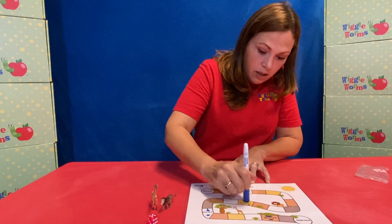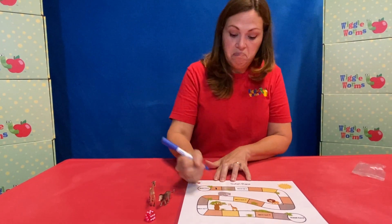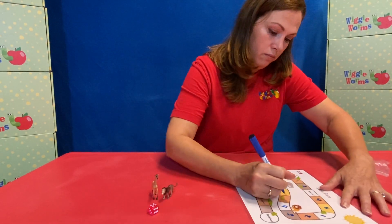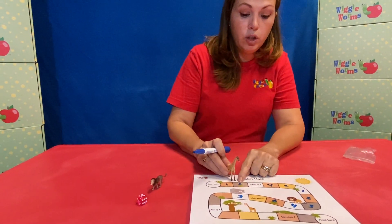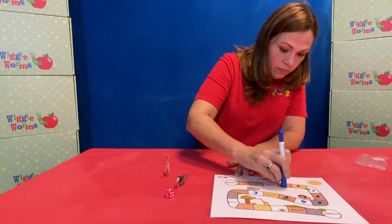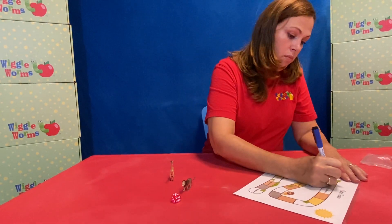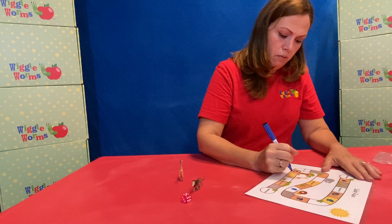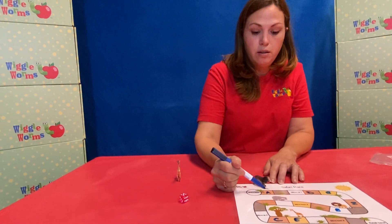You can write those symbols on if you don't know how to read those yet, and you'll start recognizing what they mean. Another way — parents, if you want to change it up depending on what skill your child needs to work on — you can put numbers on the spaces. When they roll the die and land on a number, they'll have to tell you what it is. You could also work on the letters of the alphabet instead — capital letters, not in order.